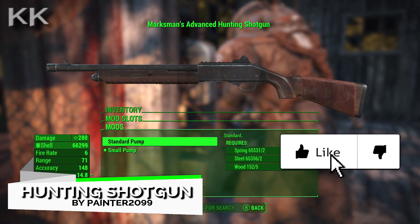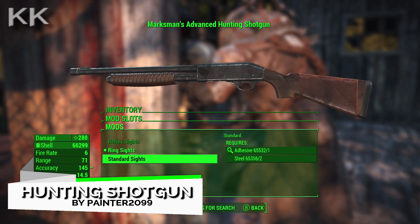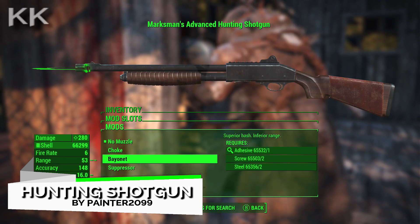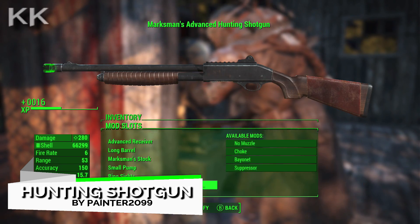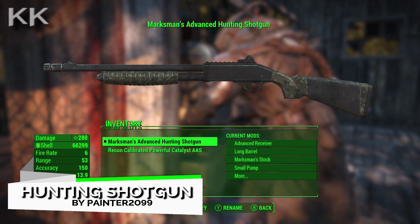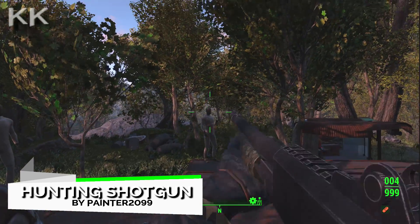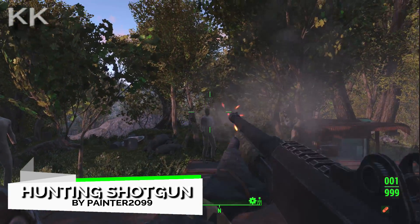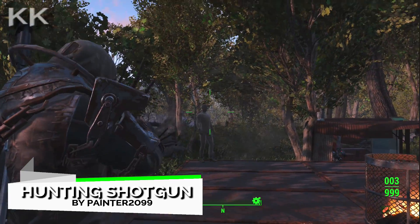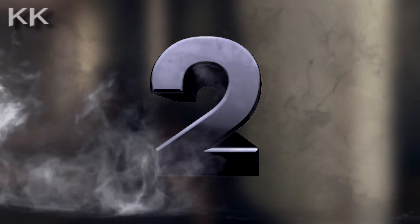It's perfect to one shot low level enemies, but if you need to take on higher level enemies then obviously you're going to need to squeeze out a few more shells to kill that particular NPC. The modifications for this one include receivers — a ton of them — 3 stocks, 3 muzzle attachments, 3 different barrels (the longer one is my favourite), 2 different pumps, 3 sights, and 5 material options that you can use to reskin the gun.